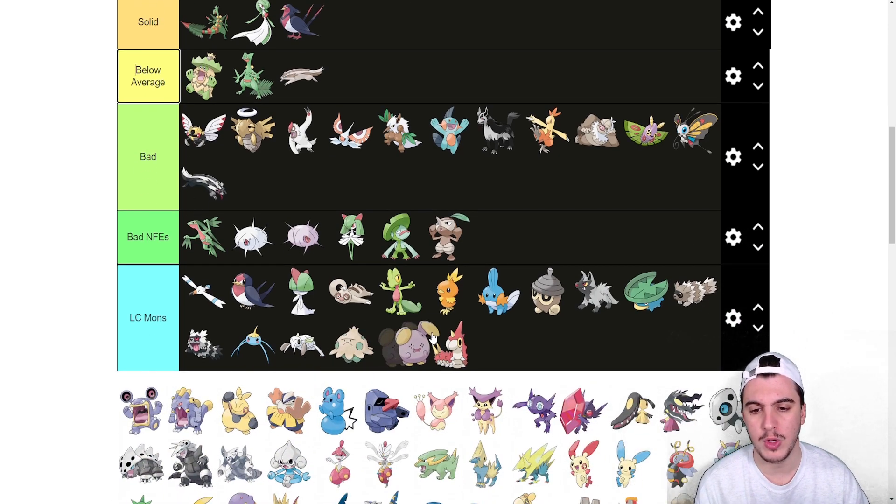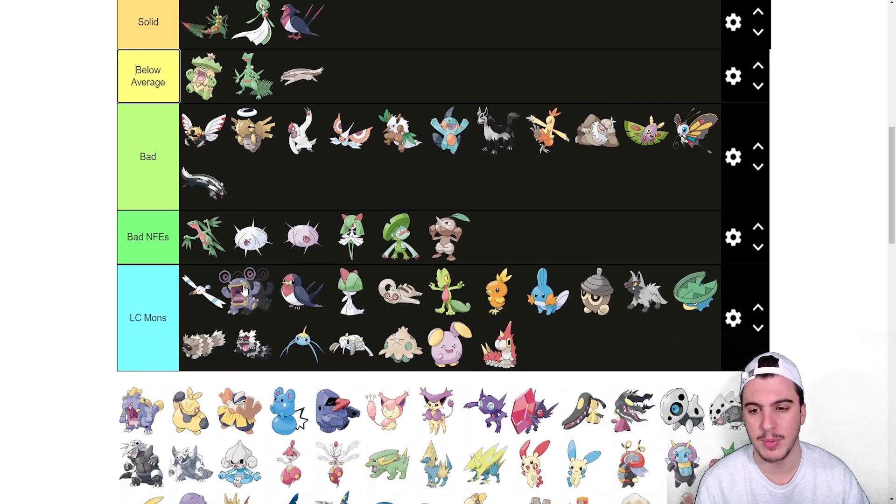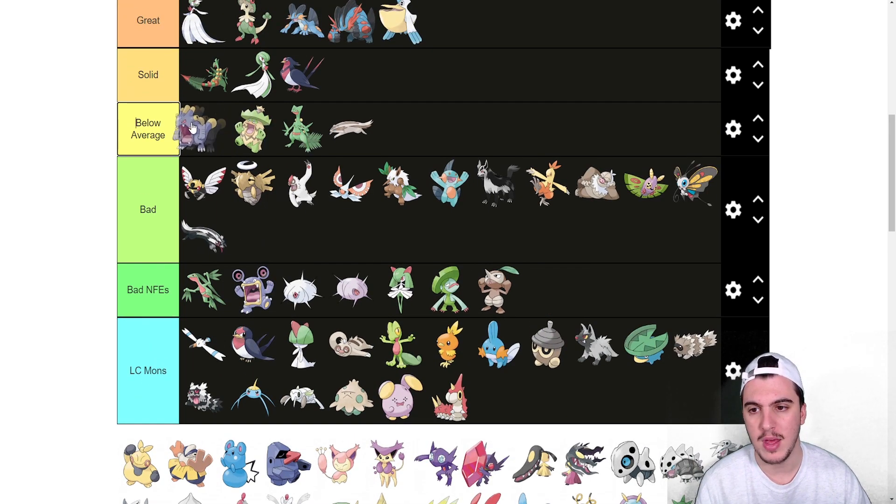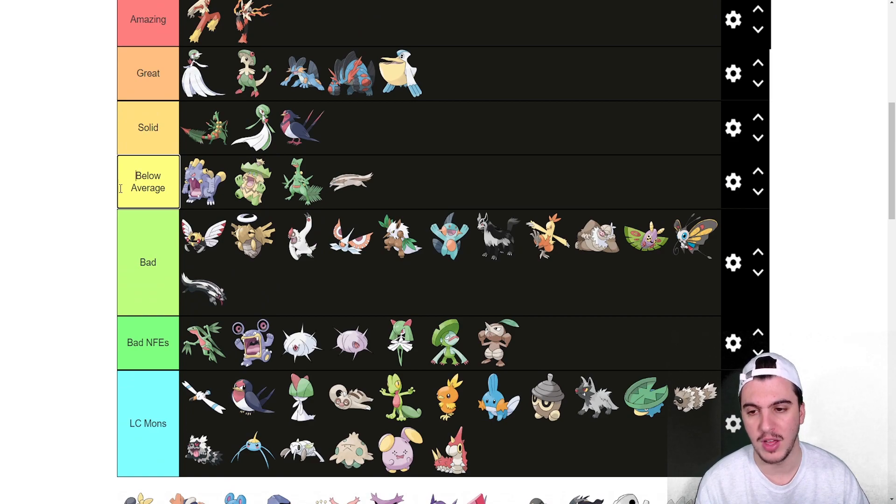Whismur goes here and Loudred goes into bad NFEs. Exploud goes near the top of below average. It has Scrappy with Boom Burst same as Swellow, but it's slower. It's more specially offensive, which is good — great coverage like Fire Blast, Surf, and Thunderbolt — but it just misses enough things to make it elite, so it stays in below average.